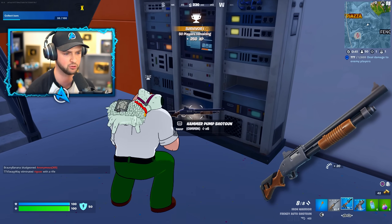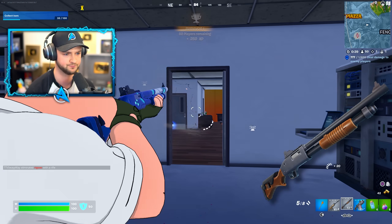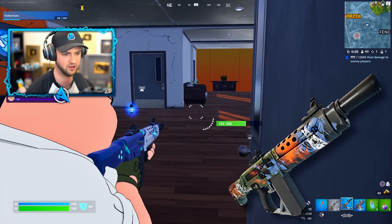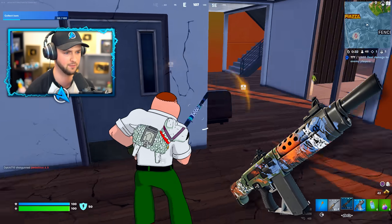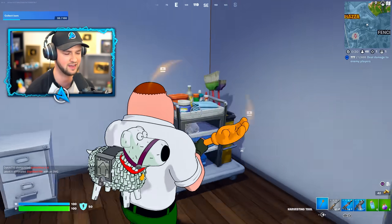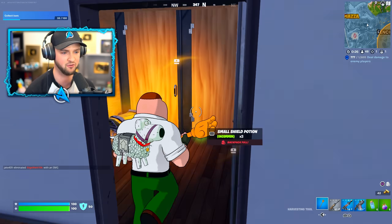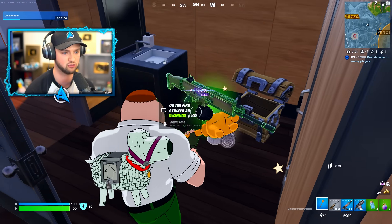The hammer pump shotgun — let's give this thing a go. That is slow. The one I've got is a little bit faster, firing a little bit quicker, so I'm going to stick with that as I think that's my best bet for a shotgun right now.